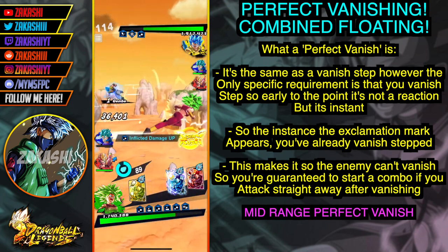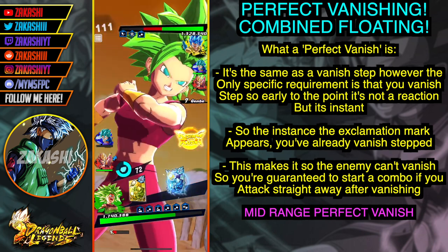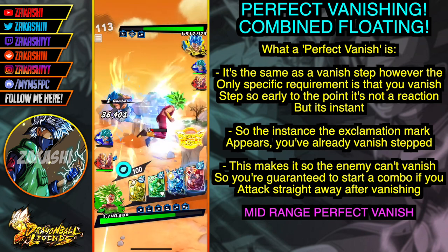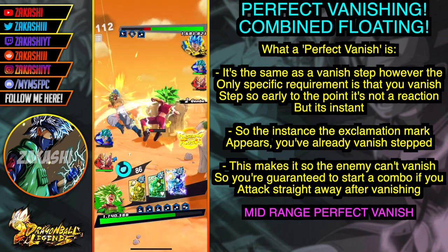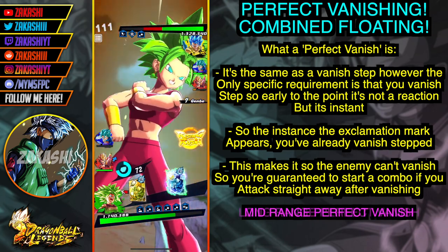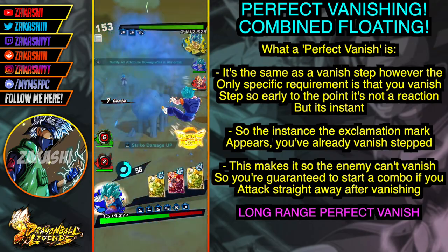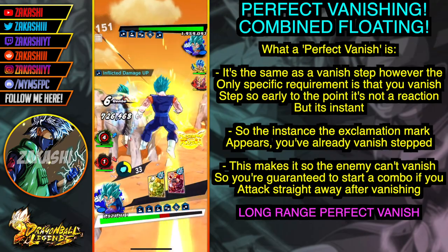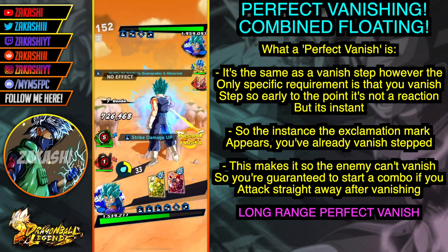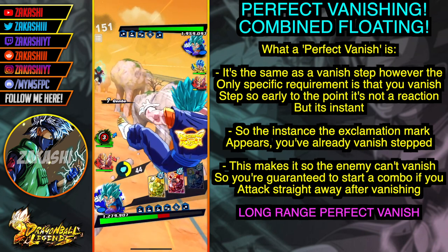In some situations you could vanish step and if you attack straight away it wouldn't land because it wasn't a perfect vanish — it allows them to vanish step straight after. But in some cases you could vanish step and if you attack straight away they're unable to react, because you vanish stepped so perfectly. If you can consistently do that, you'd literally be getting the one-up on the enemy every single time, starting the combo every time and having them in a trap.